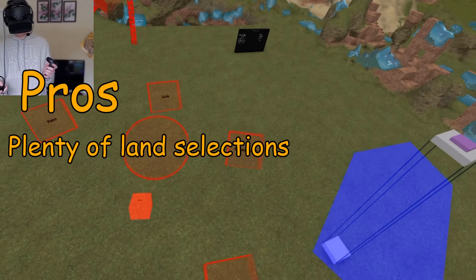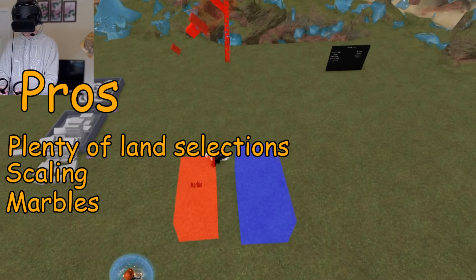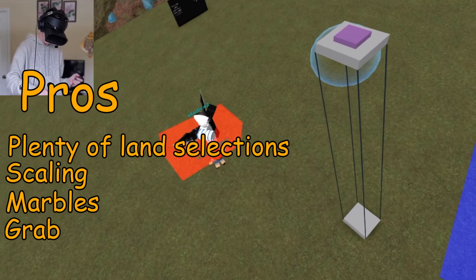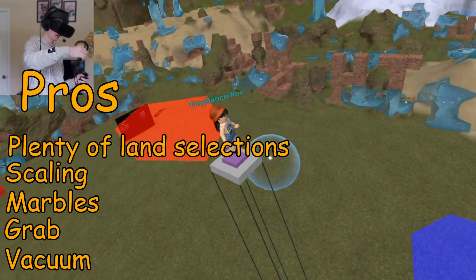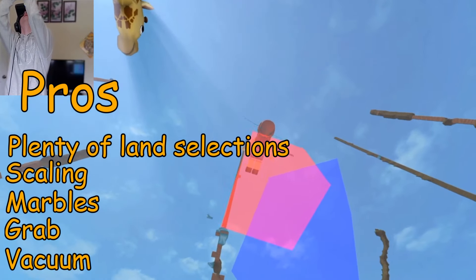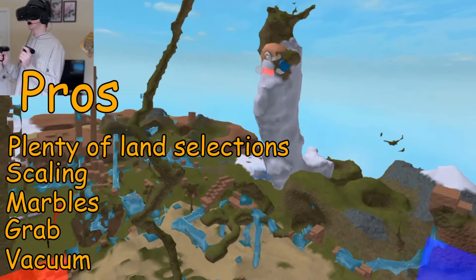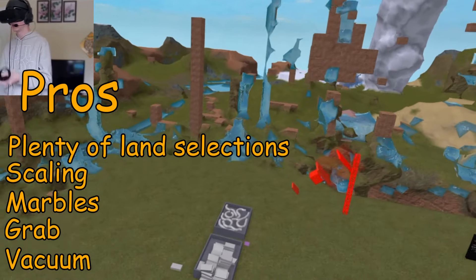Another pro would be you can scale yourself, create a little marble. We can grab people like this, we can vacuum people — which is like, you can play with them as dolls. And then when you're done, just launch them. This game is pretty fun if you're trying to create your own world. It's like close to Minecraft, but the Roblox version. And you can fly like in creative.